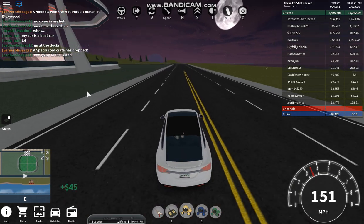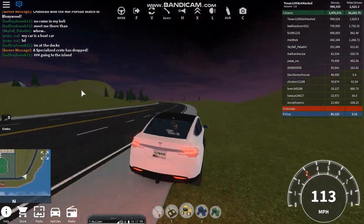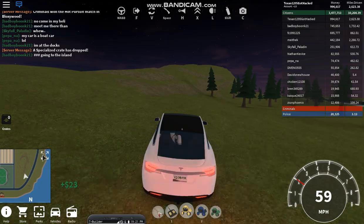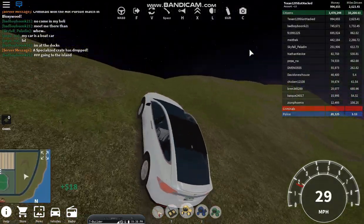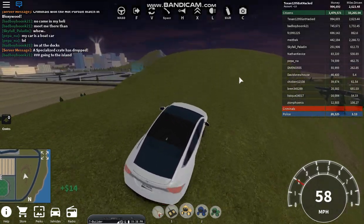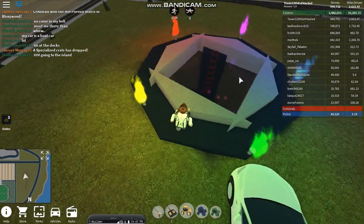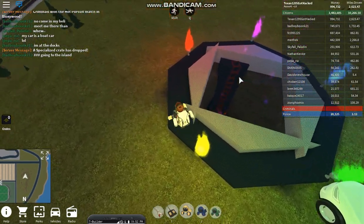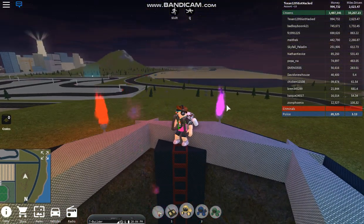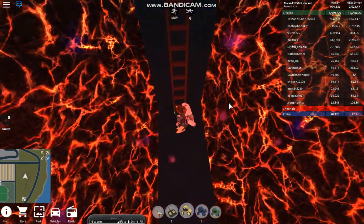Now we need to actually get the achievement — we have everything we need. What we want to do is go to this mountain at this part of the map. Once you've collected all the buttons it should look like this, but when you haven't it will be closed. Now that we've pushed all of them it's open. We can climb down here — don't touch the lava because it will kill you.